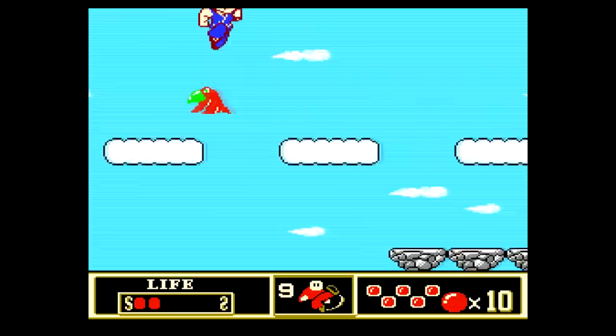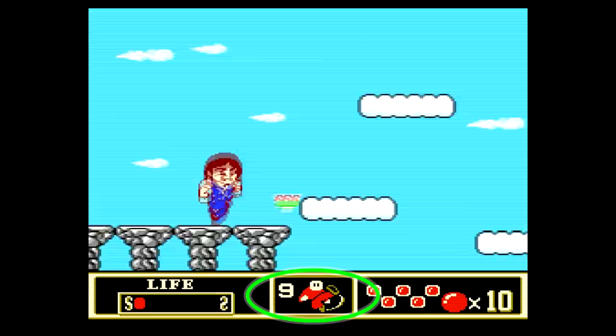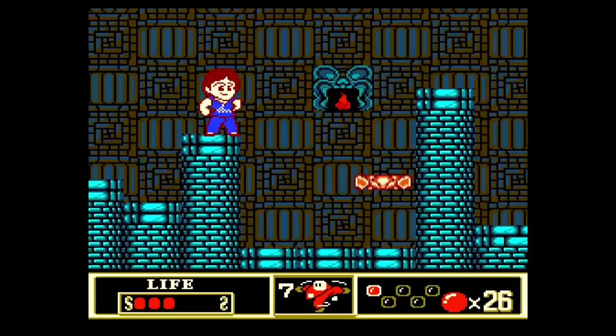The UI at the bottom of the screen shows your current health level, which has a maximum of 6 hit points, along with your current special move and how many uses you have left. The 5 dots show how many uses of Psycho Wave you have left, and the number next to the red orb shows how many bonus jade you've collected. This is dropped by enemies, and if you collect 30 of them, your health and Psycho Wave uses will be refilled.